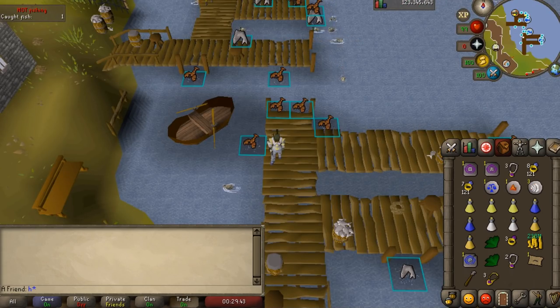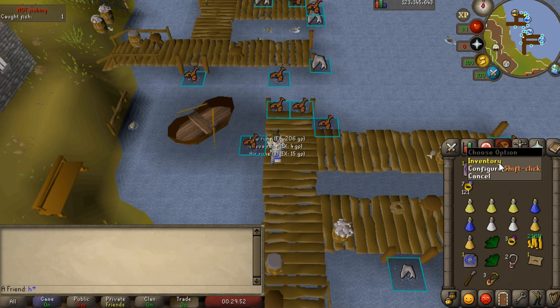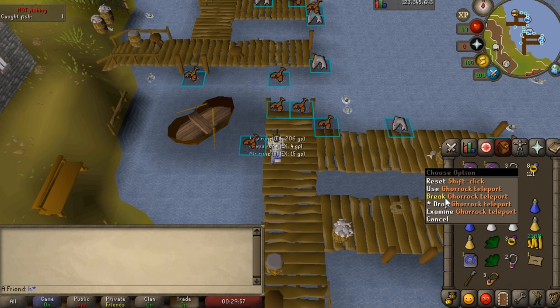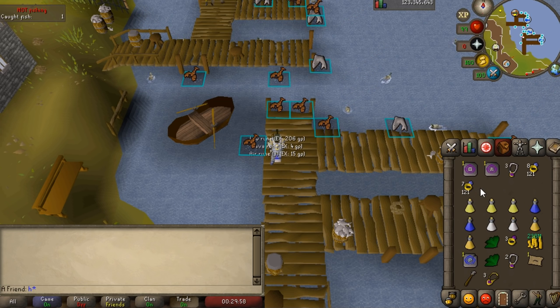There's customizable shift-click. By default holding shift drops items, but if you enable it you go to 'configure shift click,' click on an item, and choose which option you want. So 'break' can be set for a specific teleport tab but not all tabs — shift-clicking that tab will break it instead of drop. It's item-specific, not global.